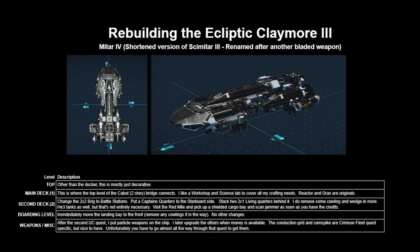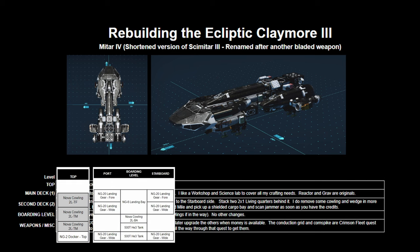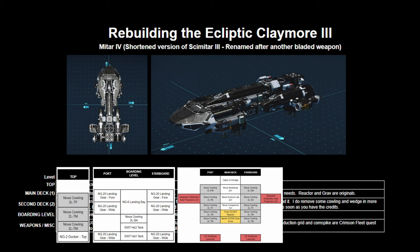Welcome back. In the last video we grabbed an Ecliptic Claymore 3 out on Bore Moon 1A. I've got it back here and we're going to do some modifications to it before we get the guns. I'm going to put this image up on the screen — this is my own spreadsheet and some notes, a couple pictures of the ship itself.